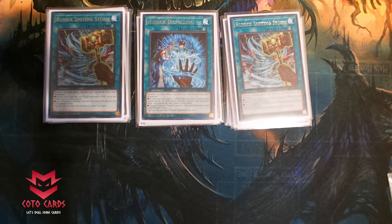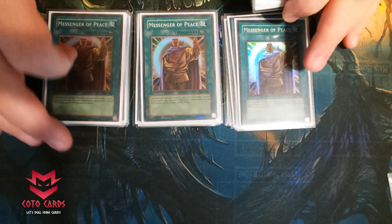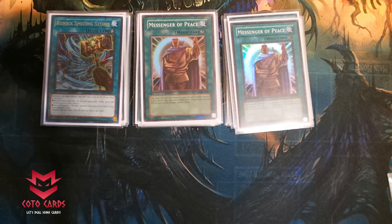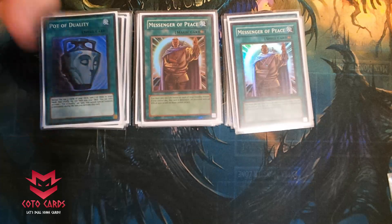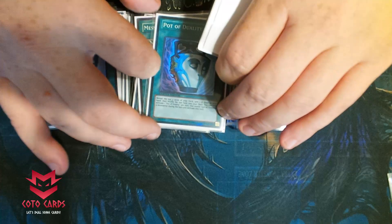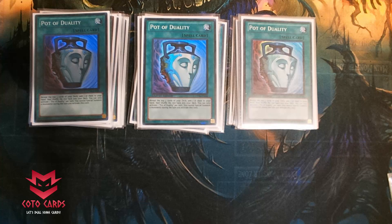Then we move to our spells that we're running at three. I do run three Messenger of Peace — very good card. Any monster over 1500 attack cannot attack, and the cost is a hundred life points, so it's basically free. From there we go into three Pot of Duality — pretty great card, self-explanatory.